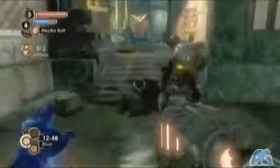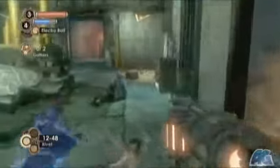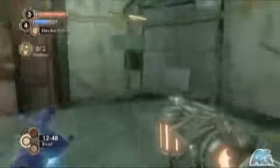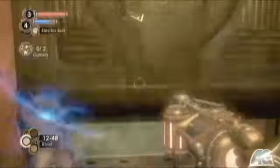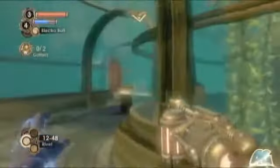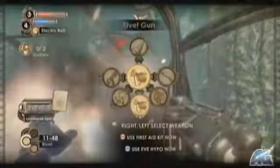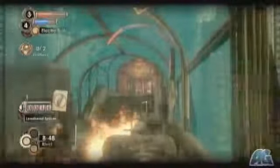Now we've got to head back the way we came, where that Brute Splicer dropped all the rubble on us. We're going to see this lady set a big flame thing on fire. If you don't kill her here, she'll be waiting in the next room.